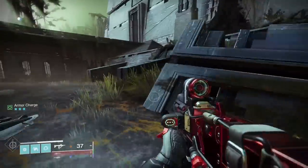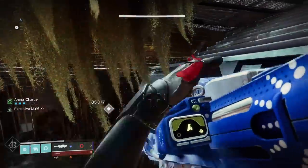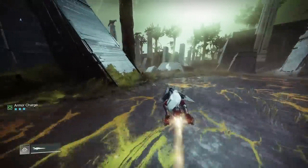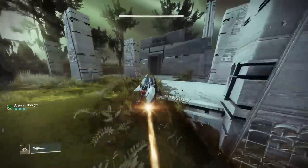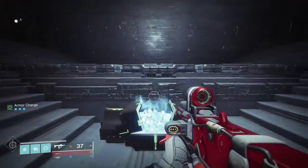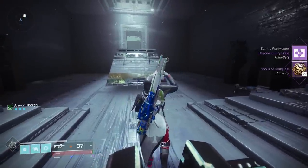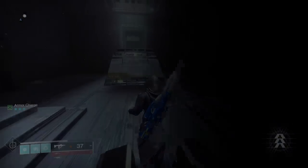Anyway, you shoot those two lanterns. You get here — this is the third one. You've got to go to the other side normally and shoot it, but if you've got a rocket launcher on, you can fire a rocket through there and destroy it. And that actually makes the chest appear. Like I said, you've seen at the start of the video I've got a red border Lubris, the glaive from Vow of the Disciple. You also get Spoils of Conquest. Spoils of Conquest are really important.